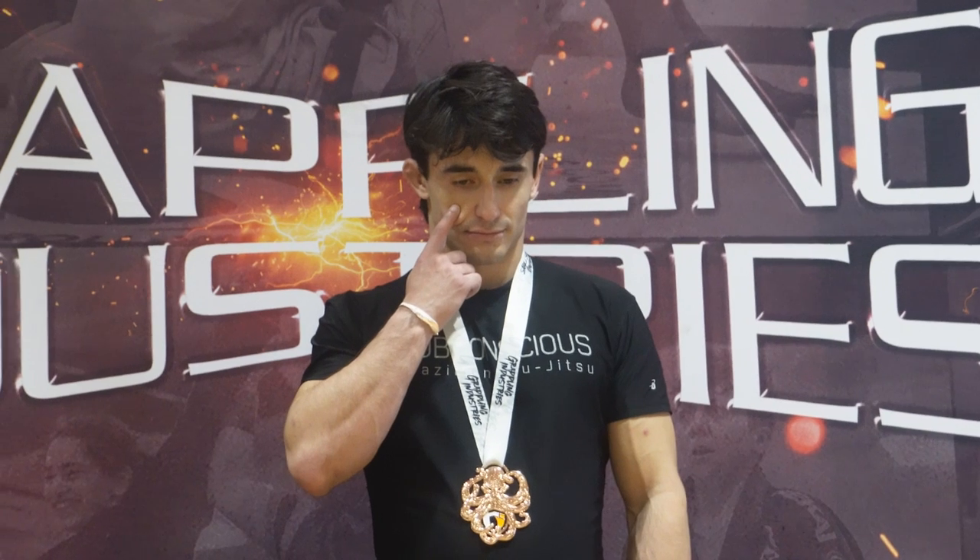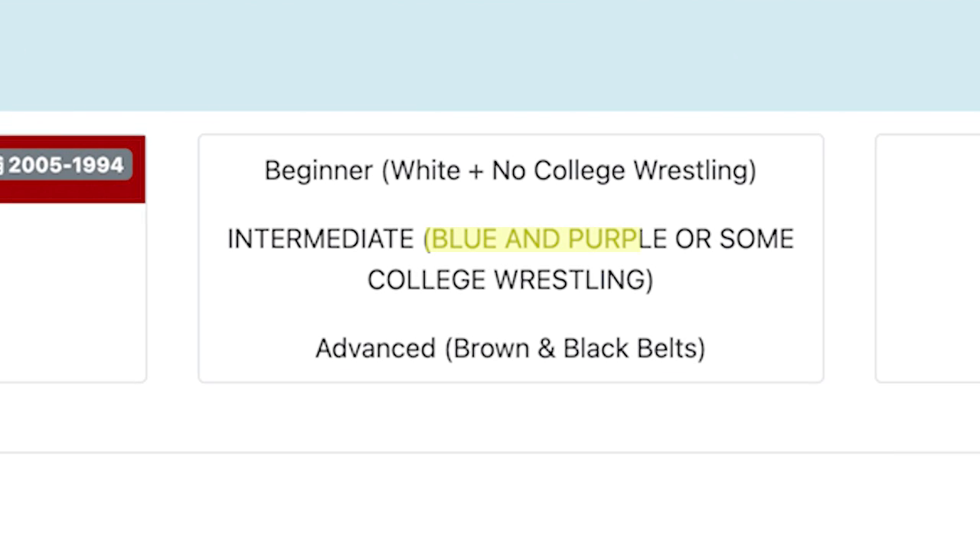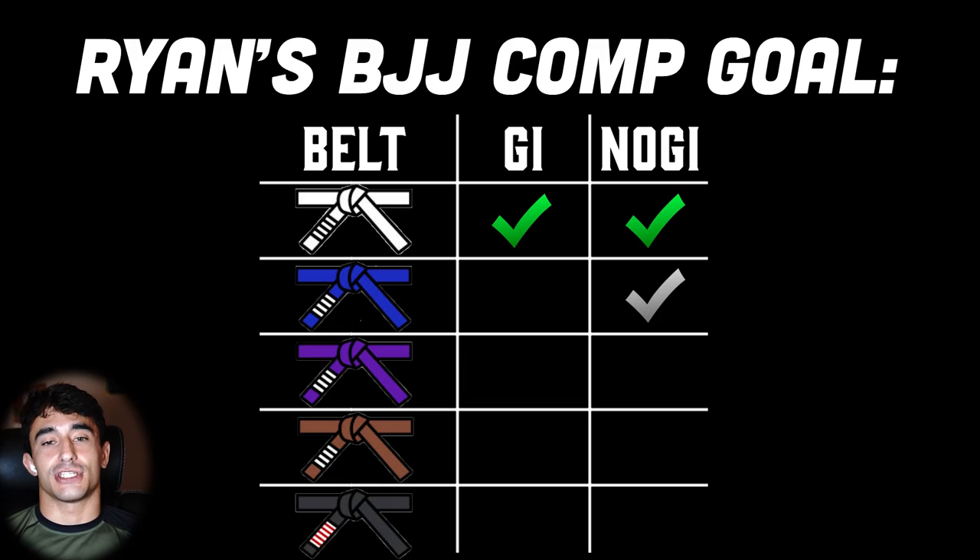Today, not only do we have the opportunity to win a competition at blue belt, but since Jiu-Jitsu World League combines blue and purple for their intermediate division, we also have a chance to check the no gi box at purple belt as well.